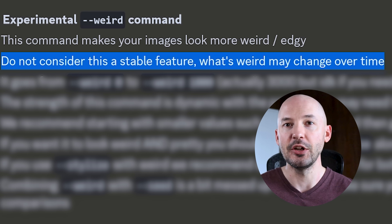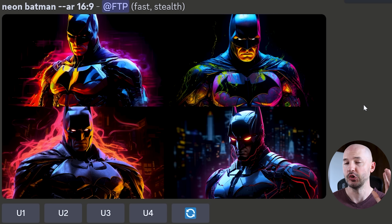Two new mid-journey features just dropped, and these are pretty crazy. The first is a new weird parameter. I have to note that this is not considered a stable feature — things may change over time — but let's take a look at it.